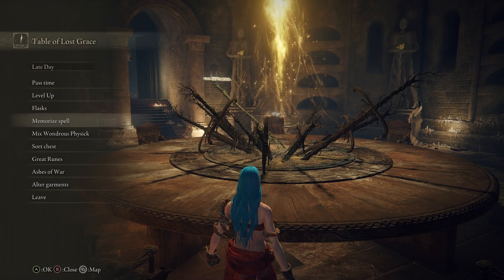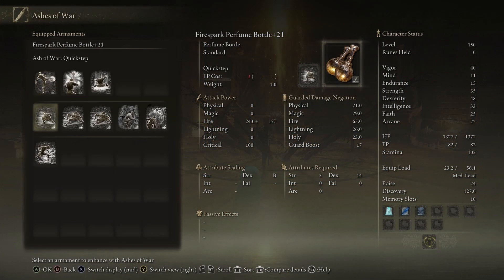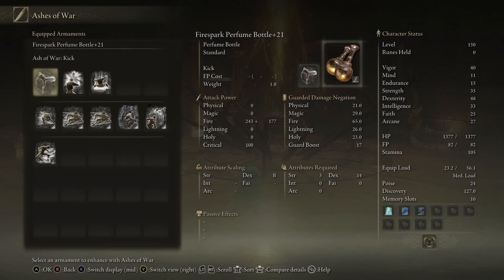I don't know if this one has ash of war on it — it has kick, so maybe I can put it on this thing. This is also a new weapon — I upgraded it to plus 21. It's a fire spark perfume bottle, so I can basically do fire attacks on demand without consuming mana, which is pretty sick. I can add ash of war — oh, I can't add the frost stomp. Should I add something else instead of kick? I mean, bloodhound step maybe? Wait — storm stomp, not frost stomp. I think it's fine.